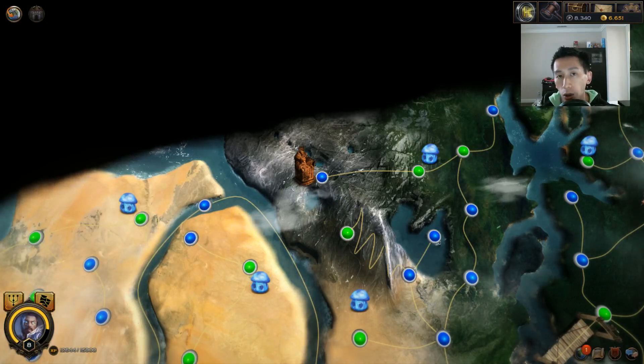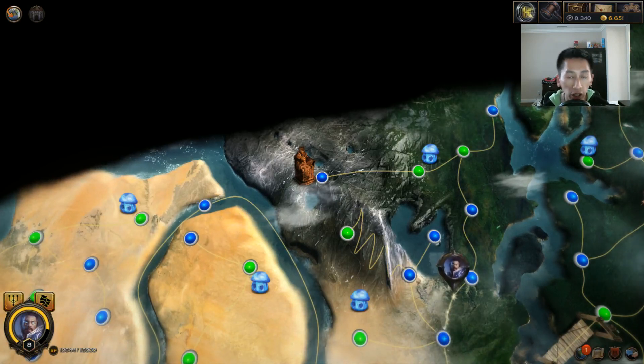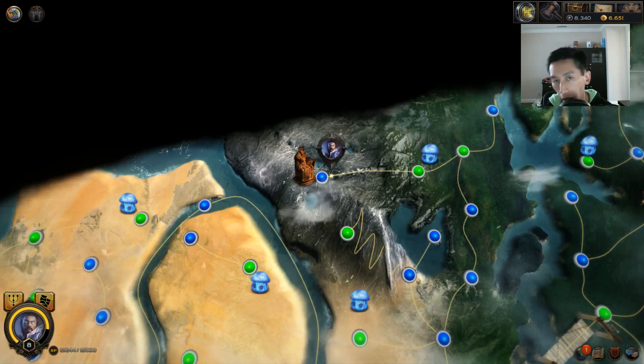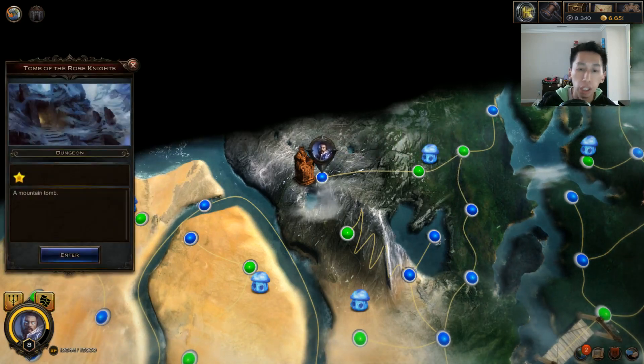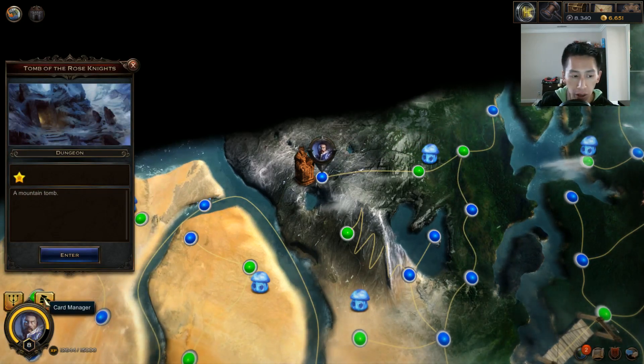Hello everyone, this is Crota and I'm going to be doing a walkthrough of the Tomb of the Rose Knights dungeon in Hex: Shards of Fate, Chronicles of Entrath, Book Number One. Here I have my level eight human mage and I am going to be entering the dungeon.